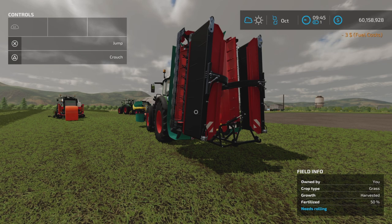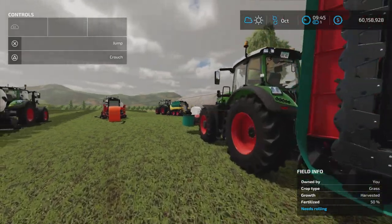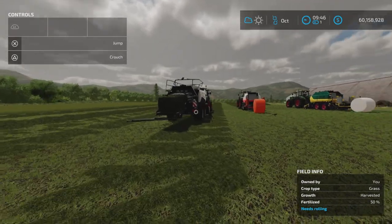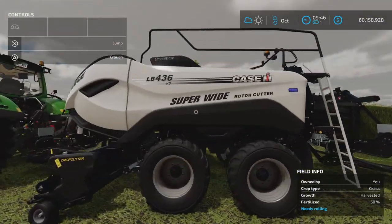This is update changelog 1.1.0.1. Fixed an issue with the balers where the wheel chocks were always visible — so a visual fix. Fixed the issue that the liftable Case baler would not make liftable bales. We'll actually test that, because here it is — super wide.